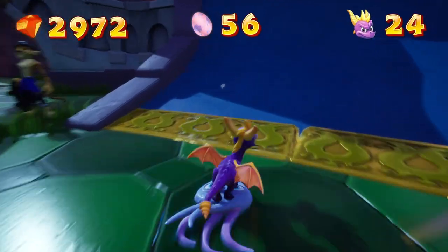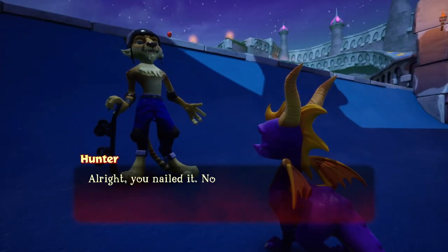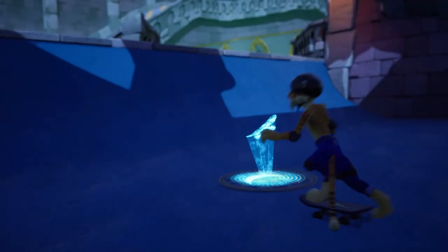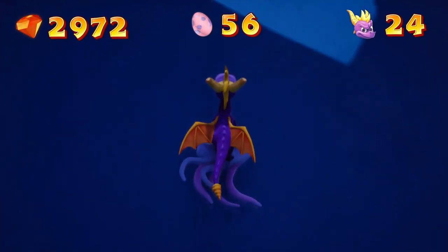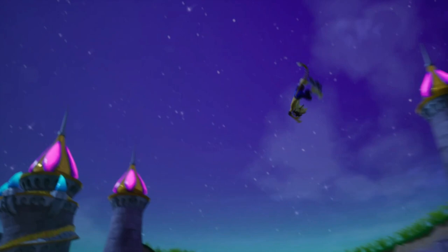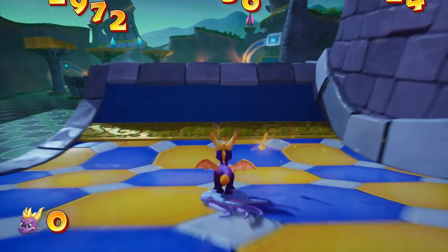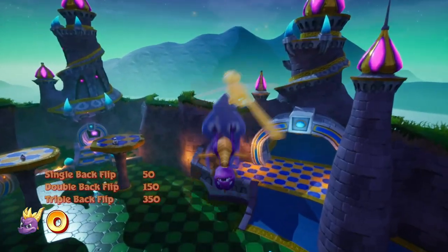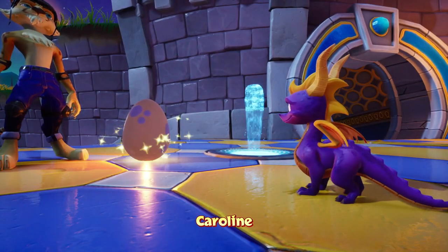I don't know why they didn't do the lizard challenge here and do this challenge in the first level. You have to do at least three halfpipe runs, which is super easy. 500 points — super super easy to do. 2,000 points, or I guess 4,000. Anyway, we have our first egg, Caroline, from the hit movie Caroline. This is better than Peanut.